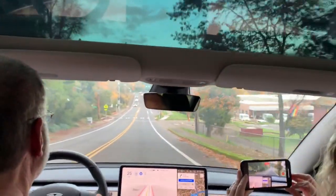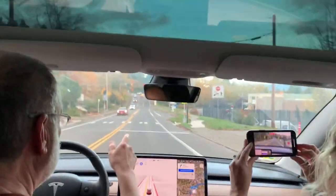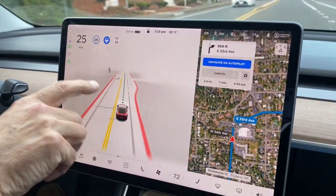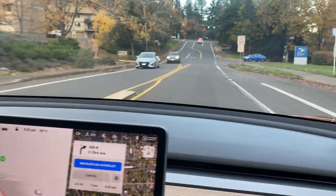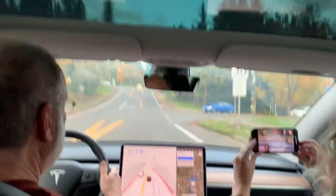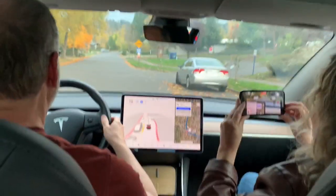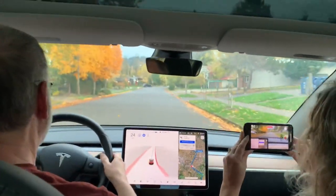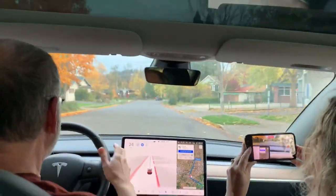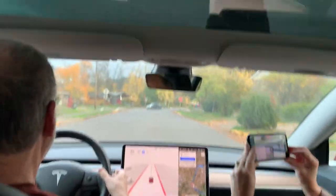We should be getting a turn signal soon. She sees that little turn indicator, she sees that other car. Turn signal is on — is she turning? Come on Tessie, you got it! Okay, that was a little — did you help her? No, I did not. She was a little, you know, 15-year-old learner's permit. We'll call that an LP maneuver.